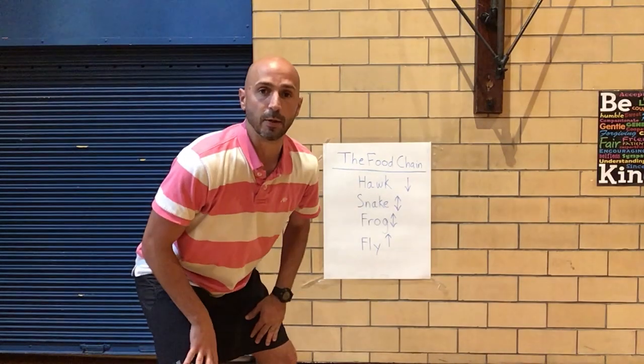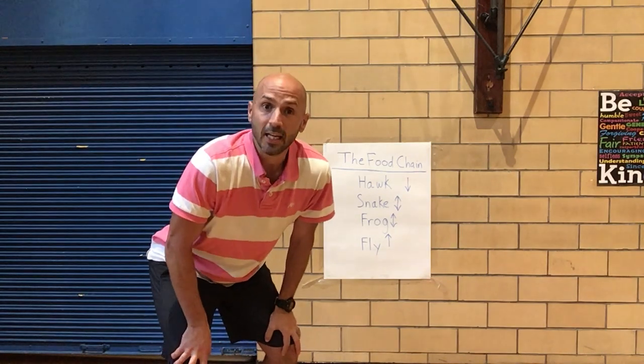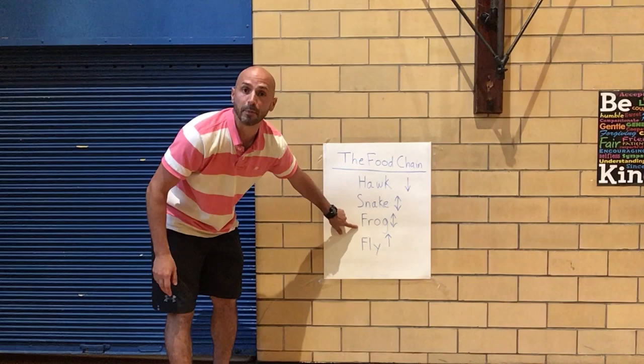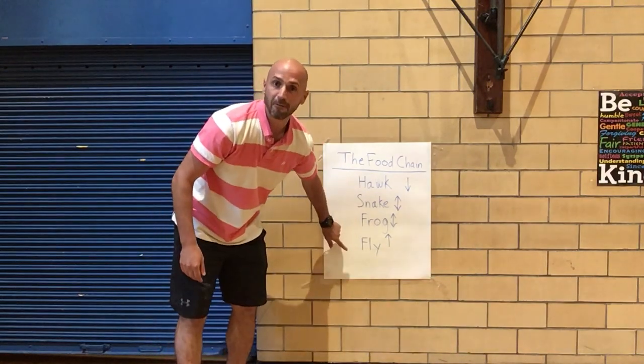Now let's say I find someone to play against. I do rock paper scissors — rock paper scissors shoot. If I win, I move up — that's why the arrow is going up — I move up to being a frog where I hop and ribbit, because frogs eat flies.